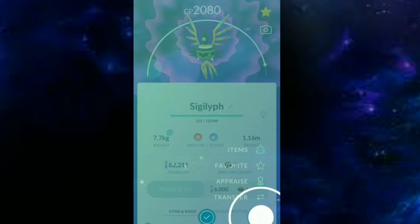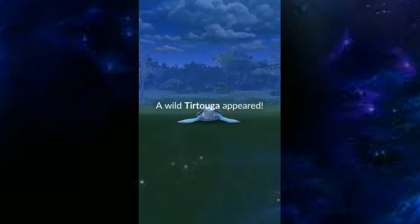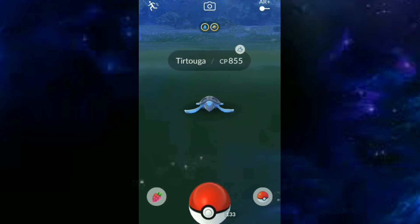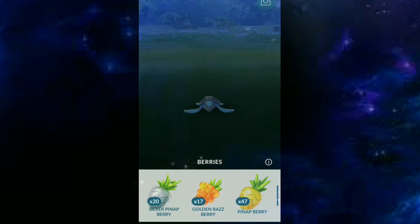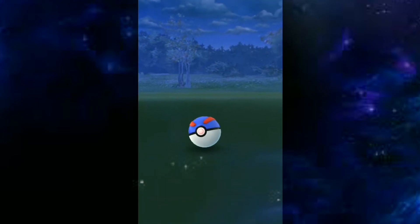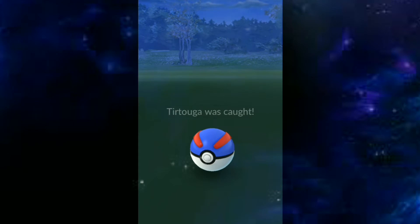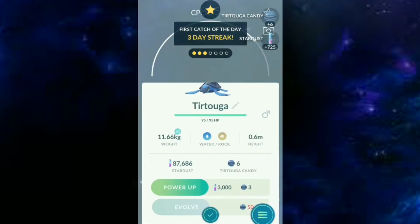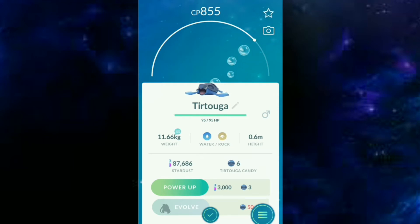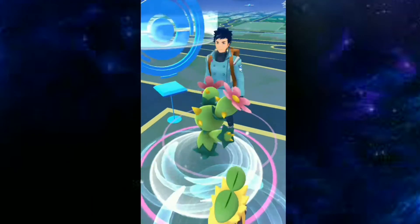Finally I found this Tirtouga — a blue kind of turtle. I think it's also blue, but this one looks like the original form of a real turtle in real life, not just in Pokemon. Gotcha! Tirtouga was caught and added to my Pokedex. This is my first Tirtouga.